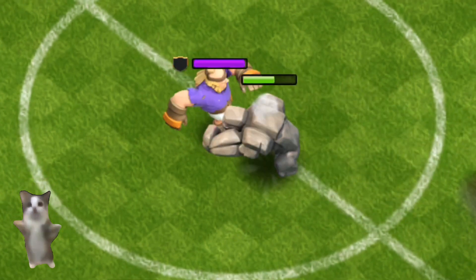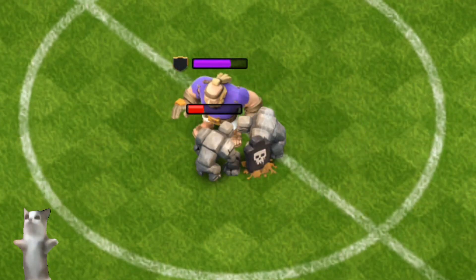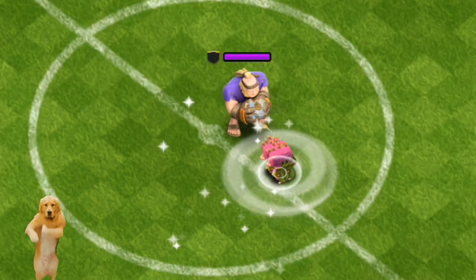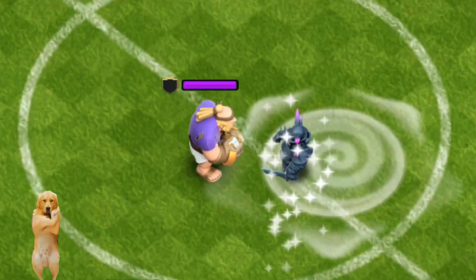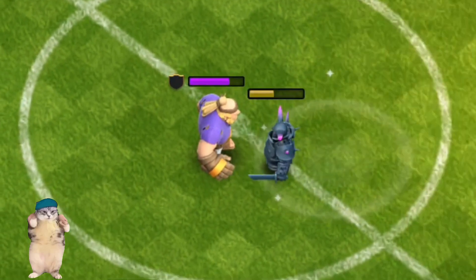Fact 2: When the Giant Haaland is deployed, he doesn't just walk towards a building — he sprints like he's late for a Champions League final. Fact 3: The Giant Haaland's football bounces three times in a straight line, dealing heavy splash damage. It's like playing football with a cannonball.